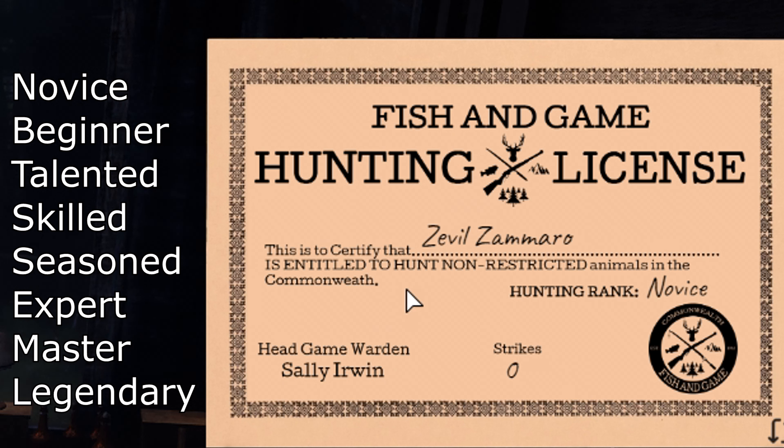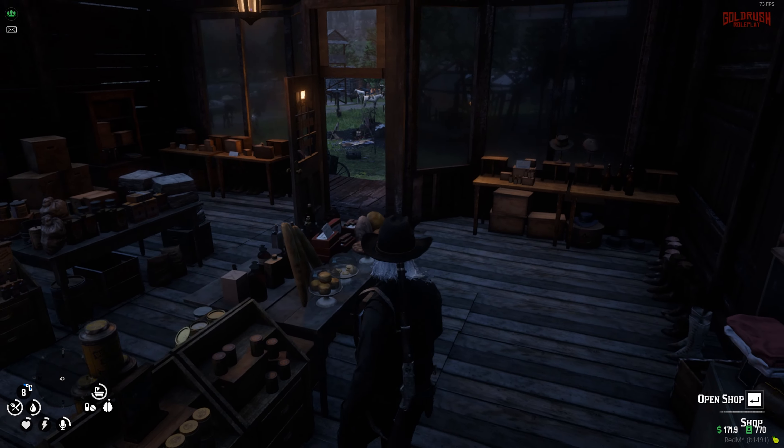There doesn't seem to be an exact experience point counter telling you how close you are to the next rank, but from what I understand it's probably going to take quite a lot of hunting. What you'll get for higher levels is more harvesting — a better chance to harvest a little more when you go hunting, which is honestly a pretty cool mechanic. We can also see our strikes on the license — if we end up hunting any illegal animals or poaching we will get a strike.